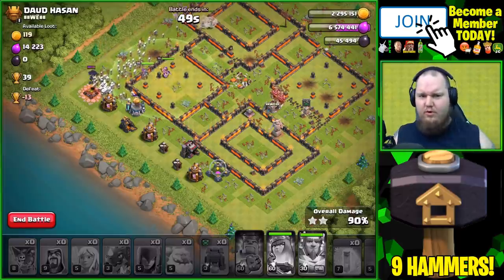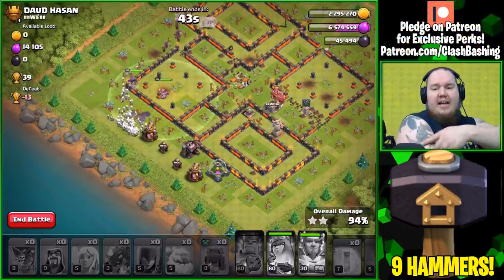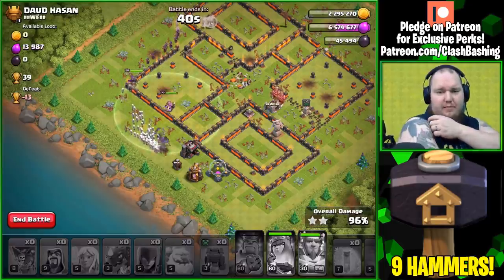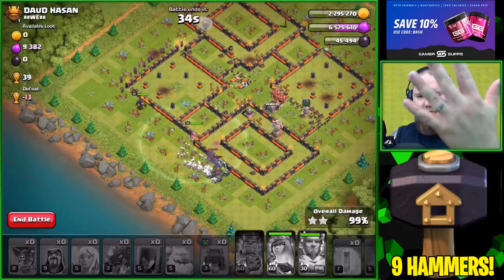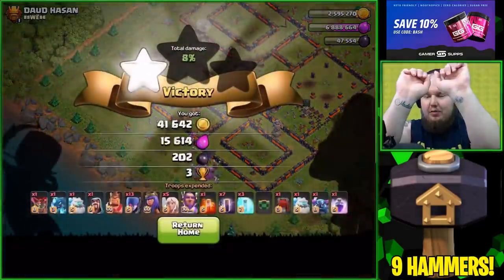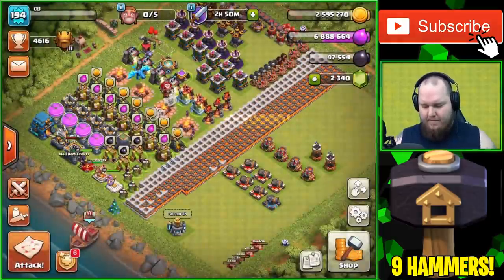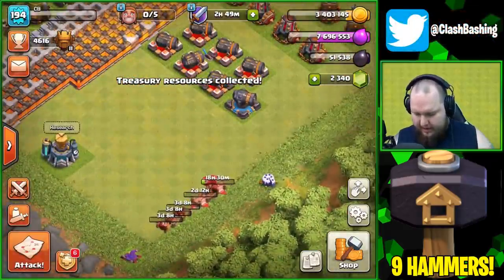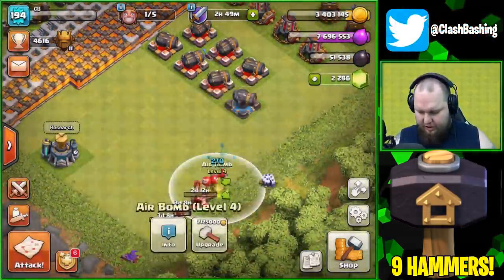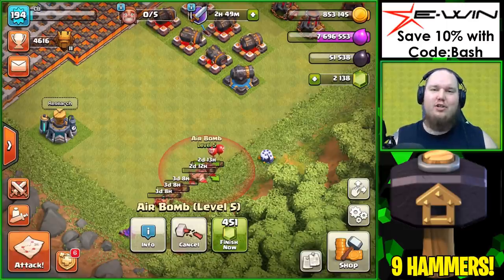We're answering a comment question of the day: yes, I do have tattoos. I have Yoda on this arm, a Haxorus right here - one of my favorite Pokemon - a venom symbol, and this piece which my wife has the other half of. I also have my wedding information and my kids' names on my wrists. I want to get more tattoos. That's where we're gonna wrap it up guys - we get a little loot bonus, spend 200 gems and upgrade that bomb. Hopefully you guys enjoyed today's Town Hall 12 video. Thank you so much for watching, have a great day, keep on Clash Bashing!